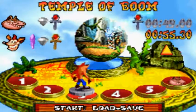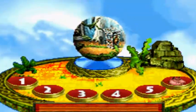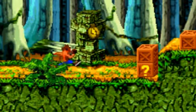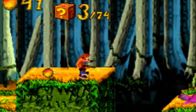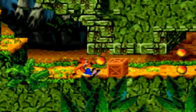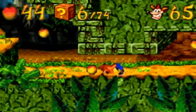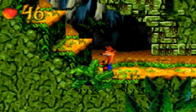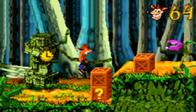Hey everybody and welcome back to some more Crash Bandicoot the Huge Adventure. Today we'll be getting more relics and gems. The only thing we need in World 1 is this clear gem that we missed, and I believe to get it we just needed to get one of the other color gems that we didn't have at the time. World 1 did have a lot that we couldn't do.